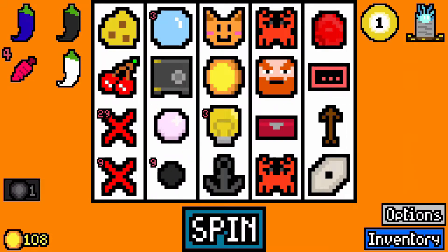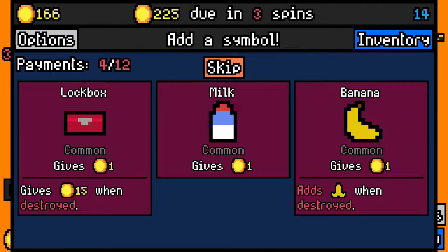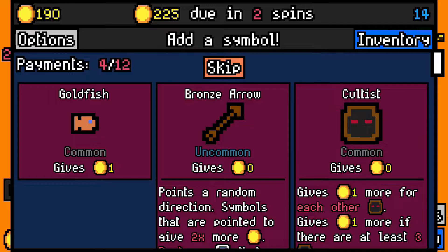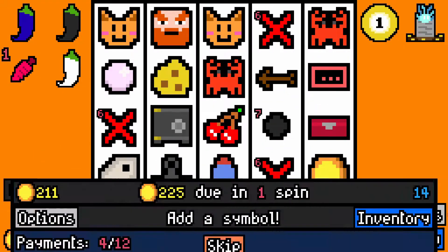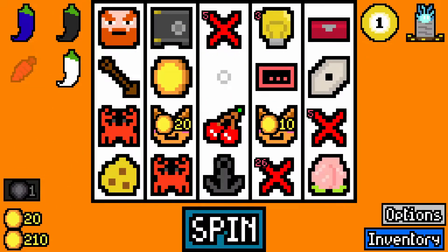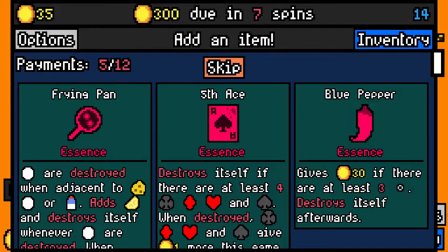I'll take a bubble. Another crab is fine — there we go. I've got three spins. I've got a fair bit of income I need to generate though. It's throwing me cultists now — that's annoying. Yeah, we should be fine. Another peach. Let's pay our rent. Get an essence capsule — fifth ace. Essence is good.